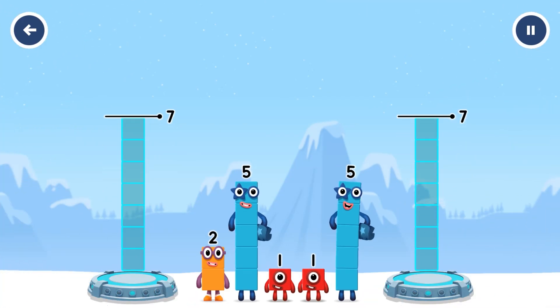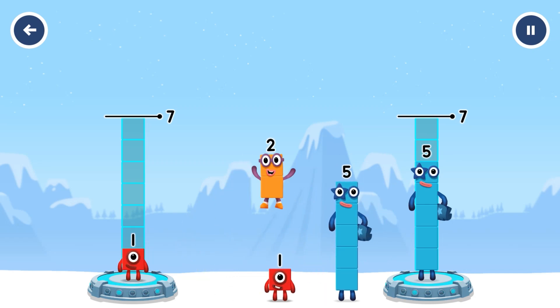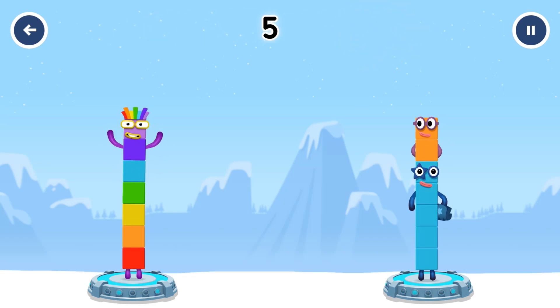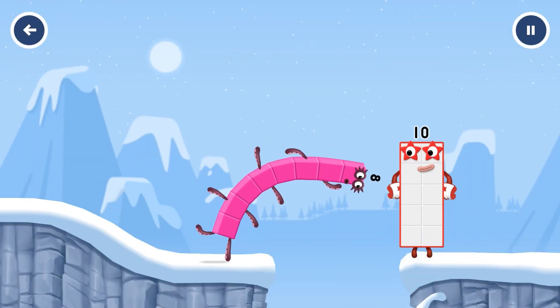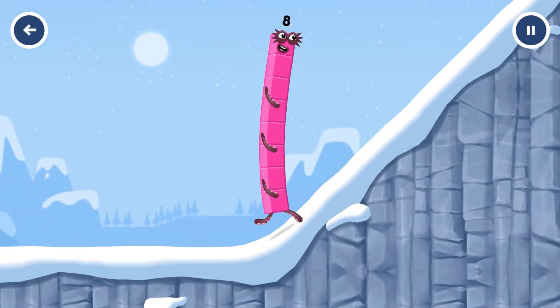Share the number blocks evenly to make two groups of 7. 5, 5, 1, 2, 5, 1. That's right! 1 plus 5 plus 1 equals 7! 5 plus 2 equals 7! 7 equals 7! 10! Great! This is great!